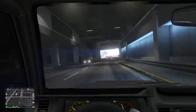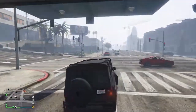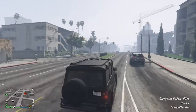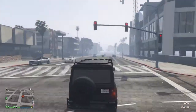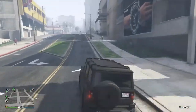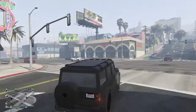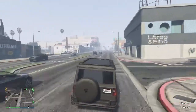You guys want to go under this tunnel, pass the clubhouse, pass the little motel right here, pass the little place, go right here, turn up here, and then turn left so you can pass the little Suburban.